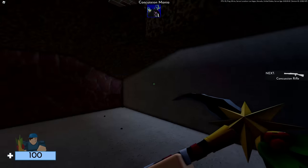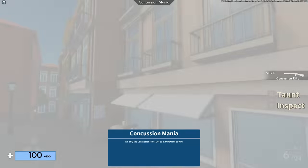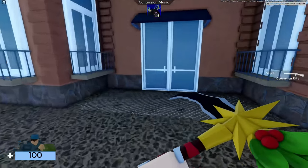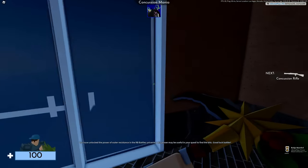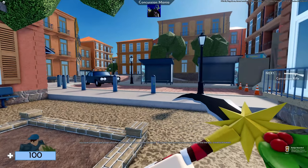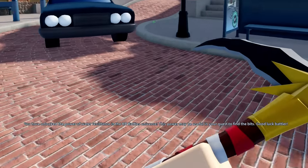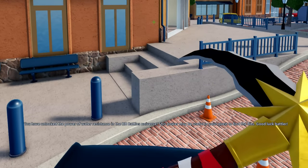Get on this little platform, head into this corner, and hit that block. Then go back again — hit M or whatever. Once you spawn in, find this door right here, walk right into it, and here's the last square. When you do that, this message will pop up and you'll get the badge. It says: 'You have unlocked the power of water resistance in the RB Battles universe. This power may be useful in your quest to find the bits. Good luck, battler.'